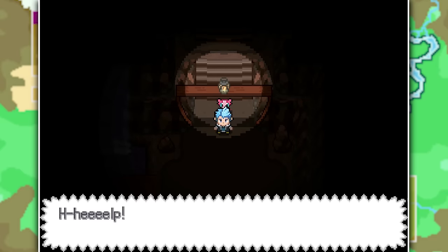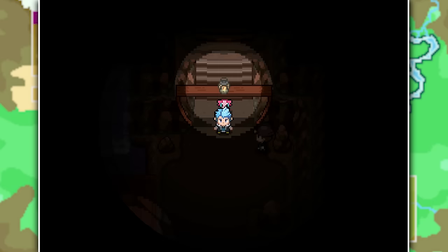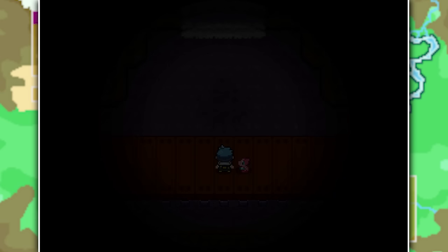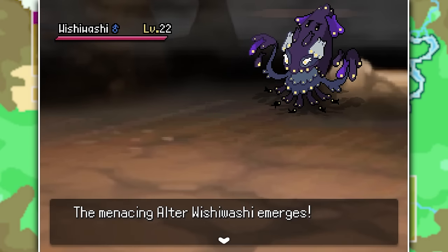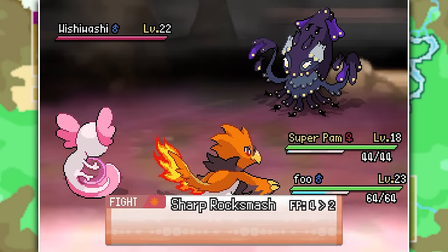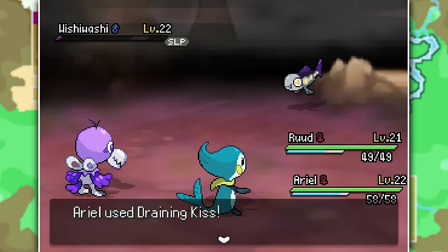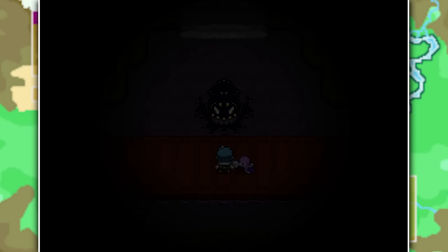A panicking miner warns us about a big monster ahead, but we head straight into danger anyway. Walking over the bridges, the lights start flickering and we feel an ominous presence - then a giant black and purple squid jumps out of the water and attacks. Upon further investigation it's just a giant regional Wishiwashi. By putting it to sleep with Ariel and bashing at it with Roode, we manage to take down the swarm and make it to the end of the cave.